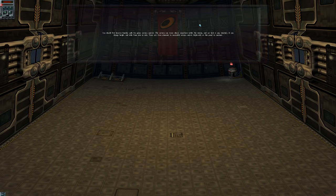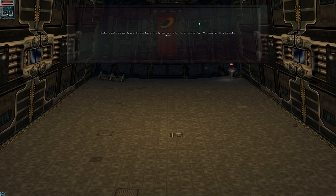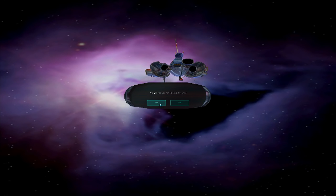You should first become familiar with the game camera controls. The camera can move almost anywhere within the station and can look in any direction. It can change the height. Okay, we got this. Scrolling - use the cursor key. Oh shoot, maybe I shouldn't have skipped past that. Okay, yeah, let's go back. Let's quit missions, start over, catch back up to where we were. I was reading ahead.